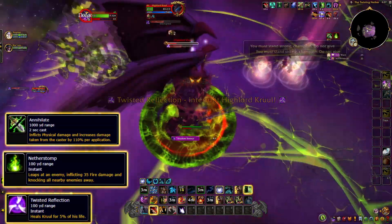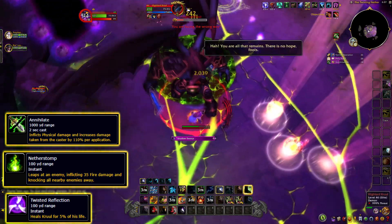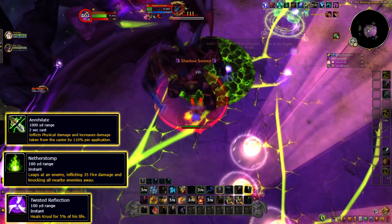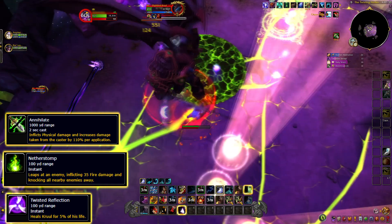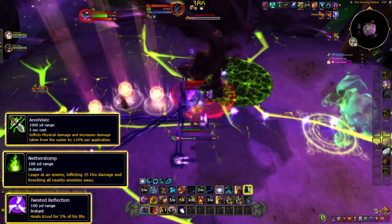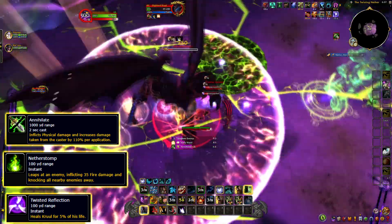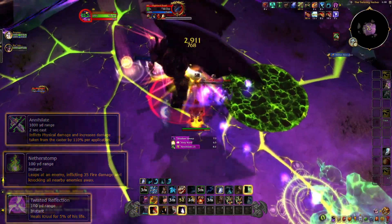Cruel has 3 attacks: Annihilate, Nether Stomp, and Twisted Reflection. Annihilate increases damage with each stack — you can take around 3 to 5 stacks based on your defense boosts. Use Velen's Holy Orbs and Mighty Bash to delay Annihilate. Move quickly out of Nether Stomp's fire. Twisted Reflection must be stopped with Skull Bash, as it can make the boss heal a lot and ruin the game, but you can use Holy Orbs to remove it if needed.